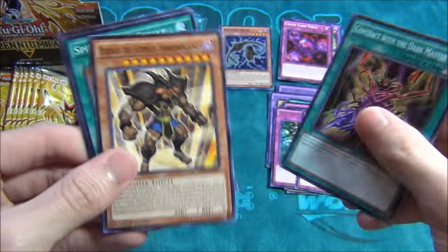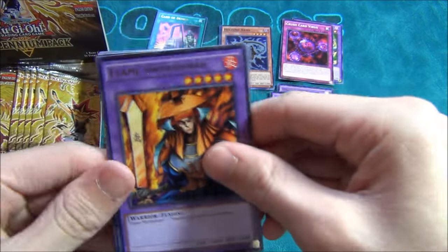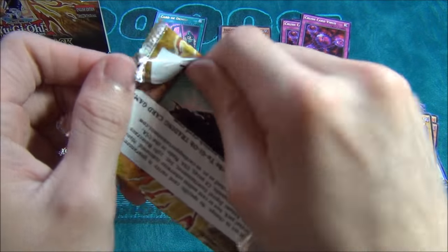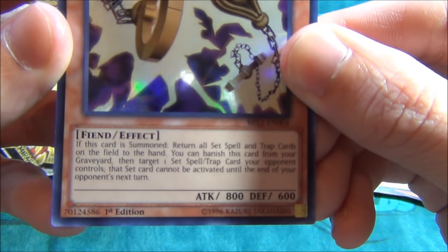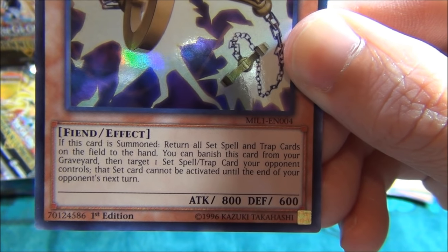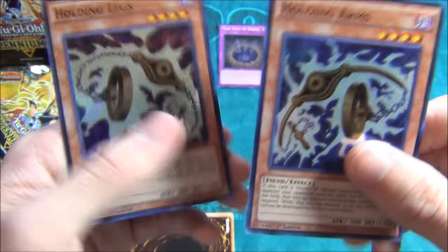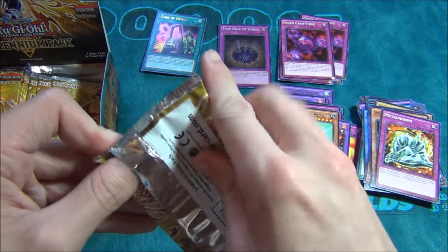Widespread Ruin, Contract, Exodius, Spiral Spear Strike. Another cool Flame Swordsman, Pendulum Machine, Crush Card, Launcher Spider. This one feels like a holo, guys — Panther Warrior. Oh, caught it! Holding Legs — Level 4 Dark Fiend. If this card is summoned, return all set spell and trap cards on the field to the hand. You can banish this card from your graveyard and target one set spell/trap your opponent controls — that card cannot be activated until the end of your opponent's next turn. This card is actually kinda cool. Check this out — they're like opposites of each other: Holding Arms, Holding Legs. That looks kinda cool, I like that.